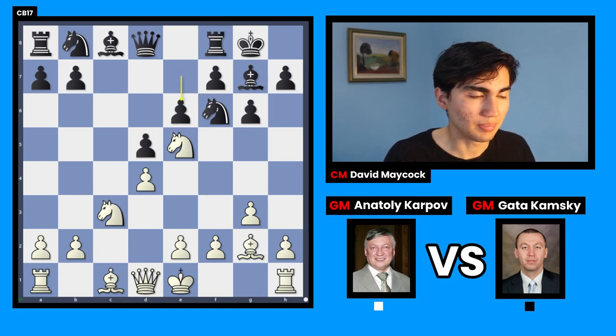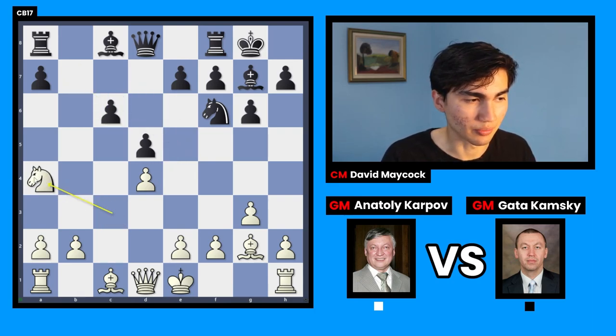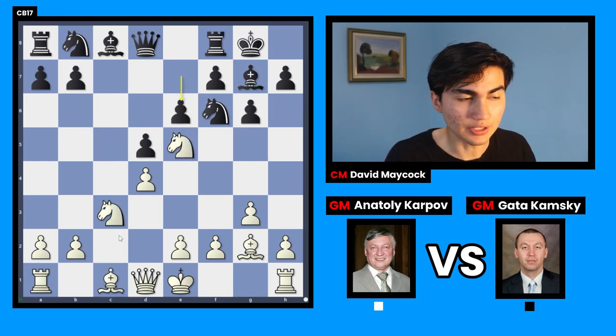After knight c3 and e5, black played d6. Many people would think knight c6 tried to challenge that, but black was worried about knight takes e6, b takes e6, and then knight a4, knight c5 or bishop d2, rook c1, putting pressure on the c6 pawn. So e6 was played instead.